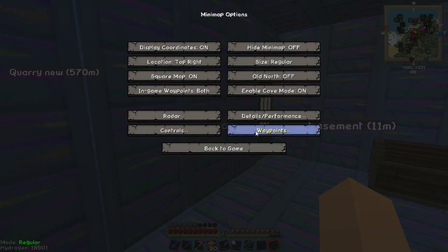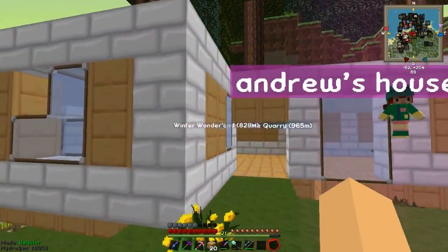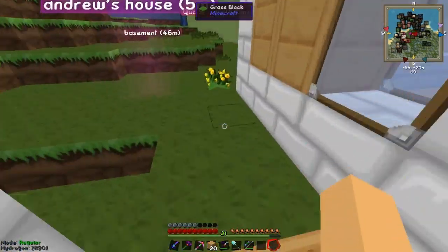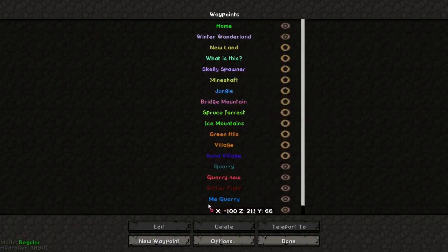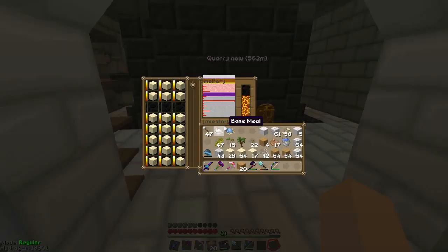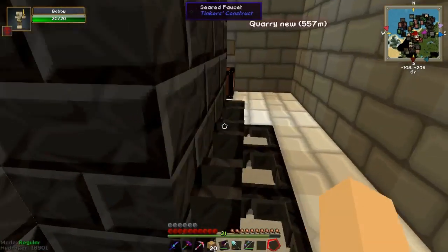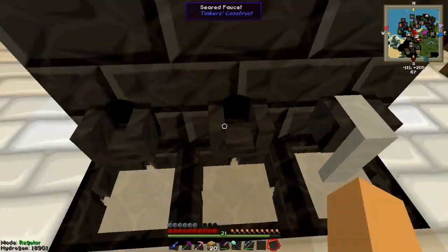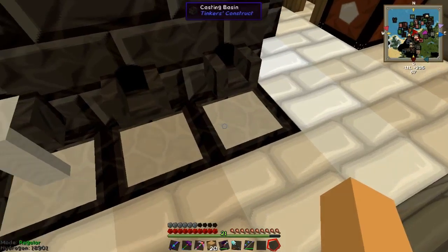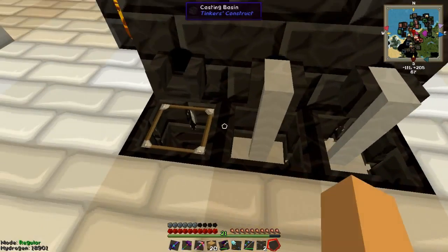First, let's teleport to it. So here it is, this is what we've done and there's nothing changed. So we'll just teleport to the basement. This is Babybole before the last episode — now he's an old grown up. And let's pour this.